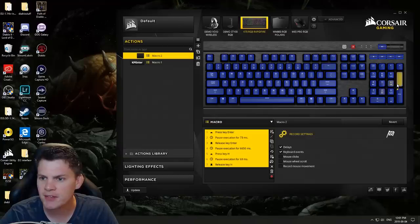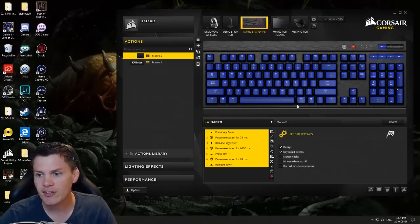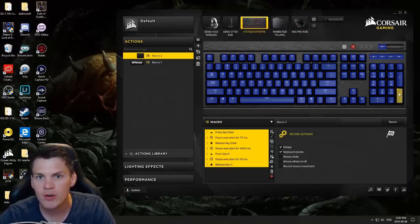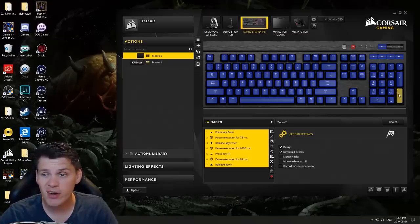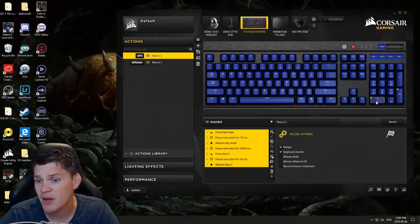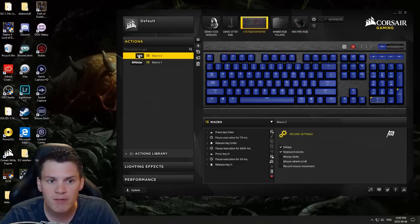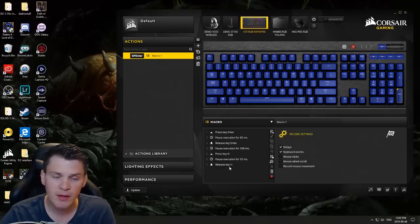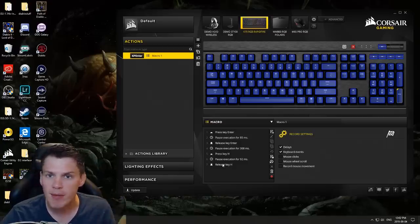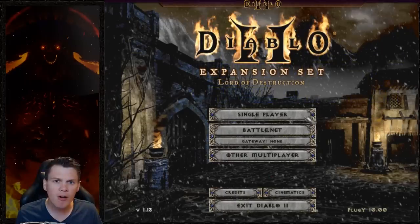Then I hit Stop Record. That is the sequence — it's really that simple. All I have to do is assign it to a key. Depending on how you have your hotkeys set up, you can set it to whatever you want. I use the numpad Enter key — I just kind of reach over, take my hand off the mouse, and touch it. I'll just use the zero button for illustration purposes. There you go, that is the macro setup. I'll just delete it because I already have this hotkey macro set up.